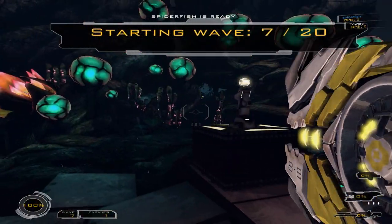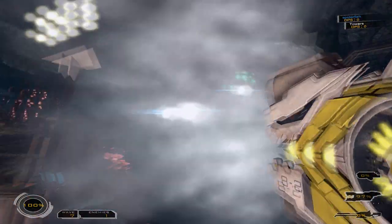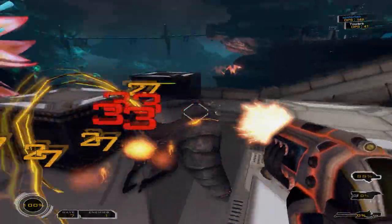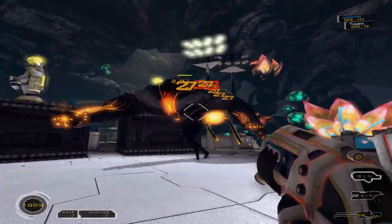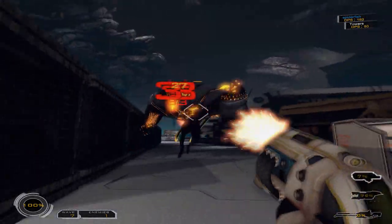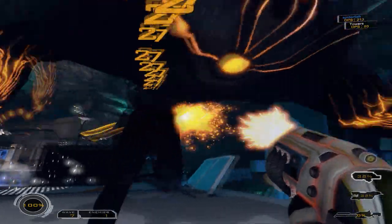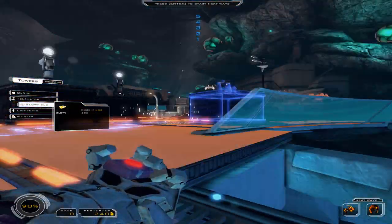Defensive activated. Defense grid set to extermination node. Defensive activated. Caution! Teleport imminent! Caution! Teleport imminent! Set to building mode.